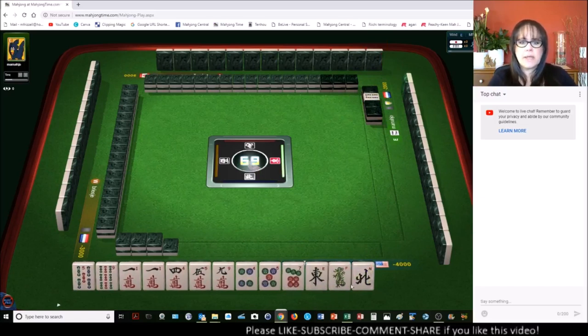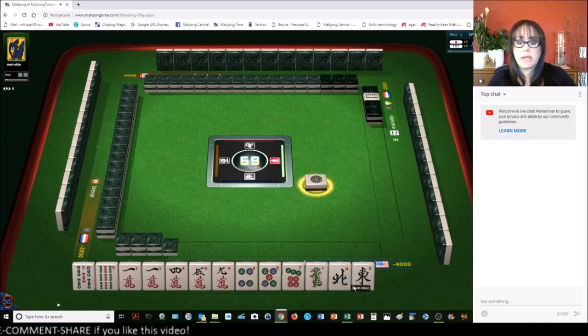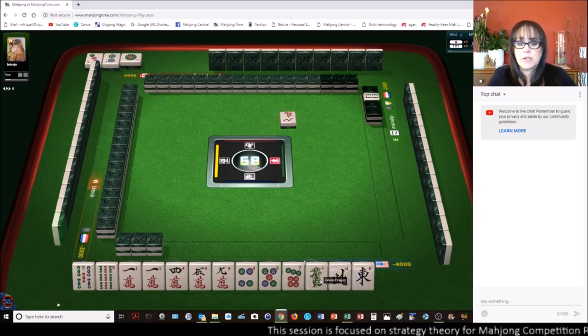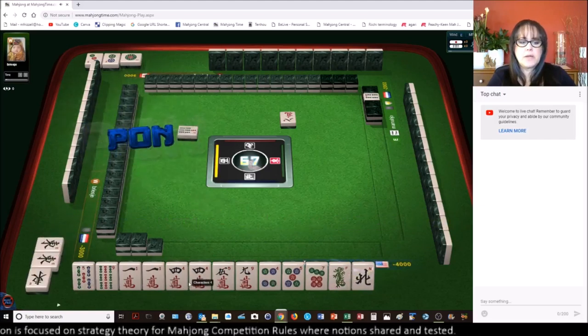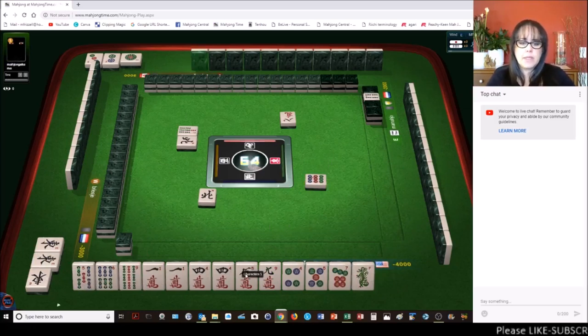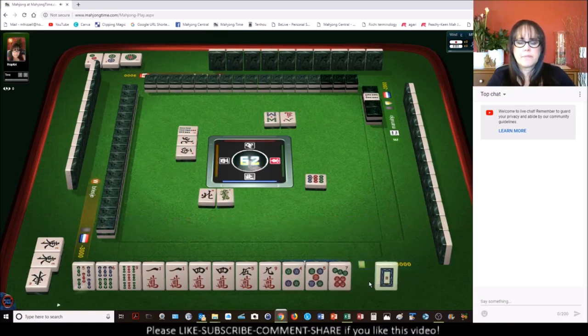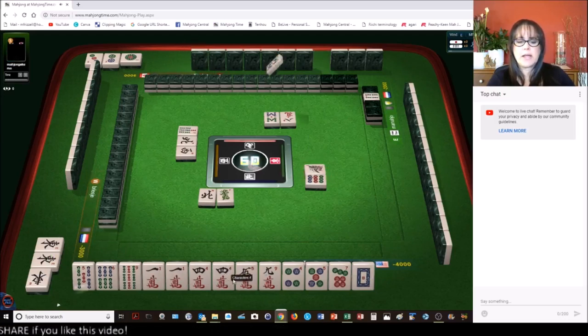Four bam — five bam is Dora and we do have Dora. I think we should leverage Dora and build around number tiles. I'm going to get rid of my honors — which are the winds and dragons. They're all singles. Single honors are not helpful with number tiles in mixed suits. If you pair them up, then you can Pung, but I think we should go ahead and discard them. East wind. Now we have two pair in cracks. North wind. There's a six bam — that will help us use Dora, maybe with a chi.